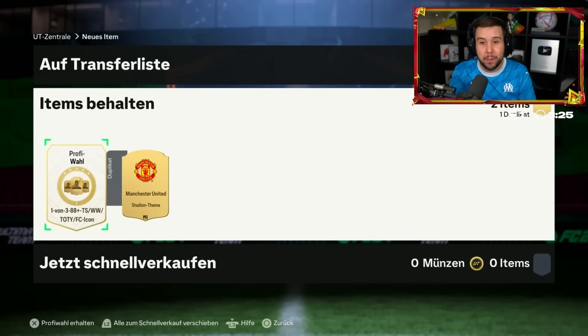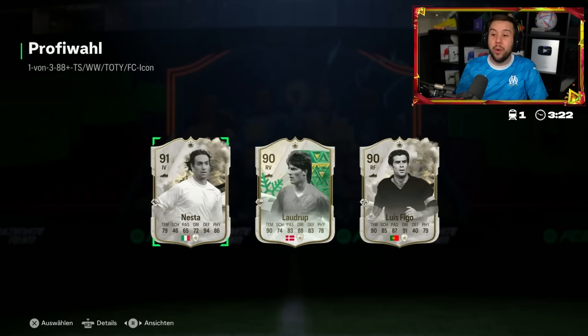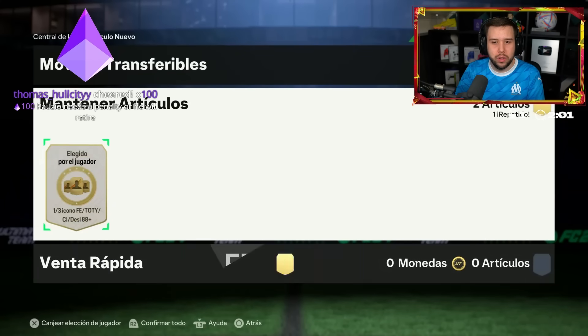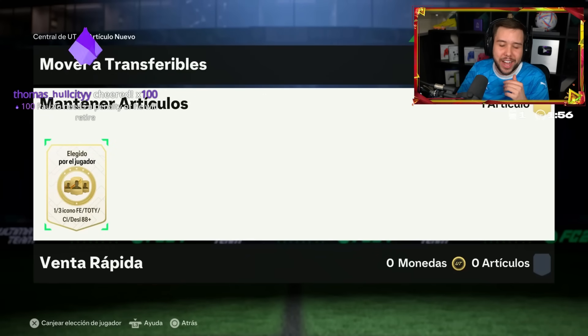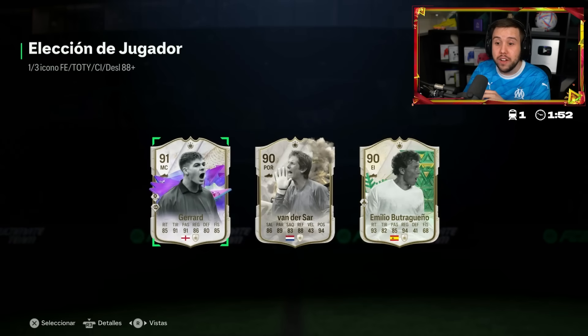I have a feeling he's about to pop up for the first time today. Team of the Year check into the icon player pick for this - Ferran Torres is who he was looking for. It's a Real Madrid fan, it has to be. Good luck in your icon player pick. Just casually discards Ferran Torres for Gerrard, Van der Sar, and Butra.